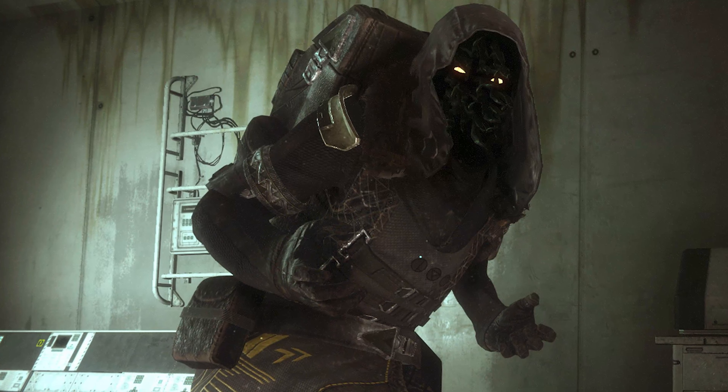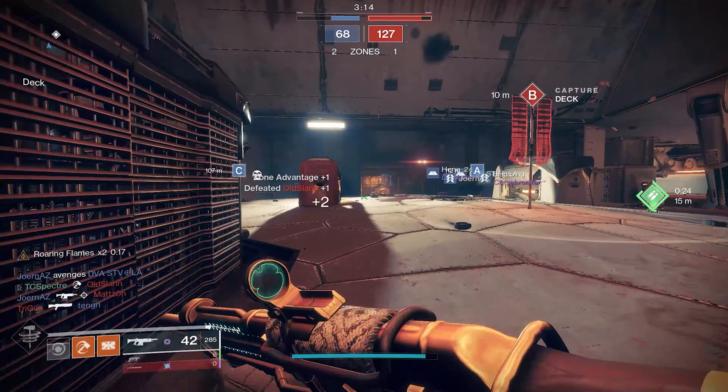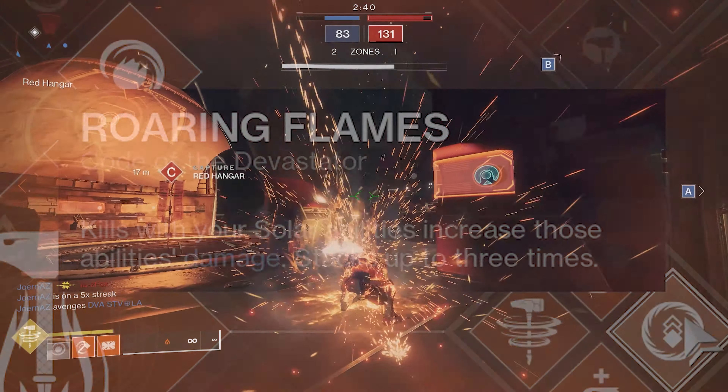These are insane in PvP. A direct hit kill will recharge your grenade, meaning that if you've ever dreamed of being a pitcher in baseball, these are for you. You can get these from Xur if he happens to sell them, or from any activity that rewards exotic engrams.